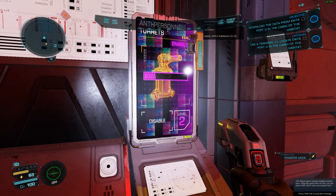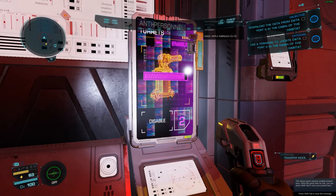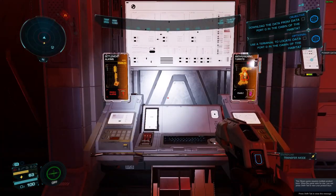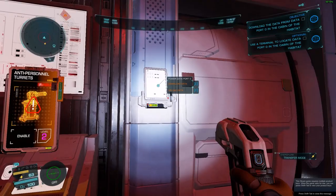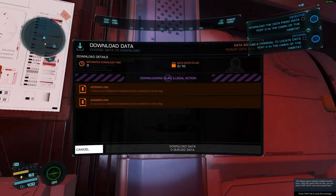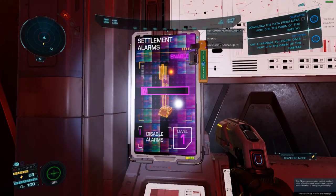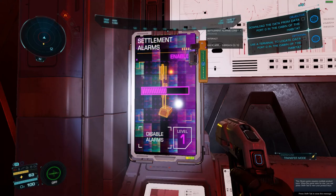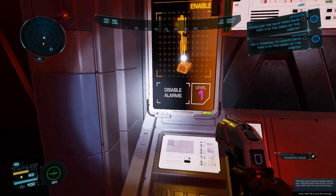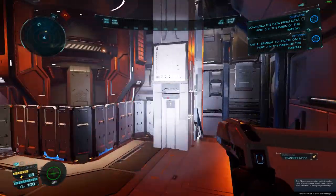For alarms, apply the e-breach, let it do its thing, and then disable it — don't forget that step. You don't need to use an e-breach on data ports; you can just access them directly, assuming the settlement has been powered up. Once you apply the e-breach to the alarm, you have to go and disable it.